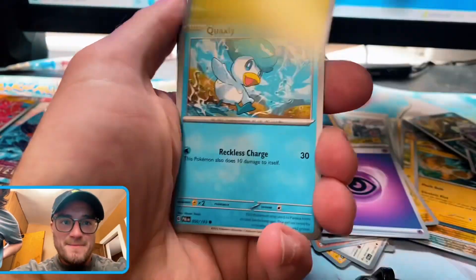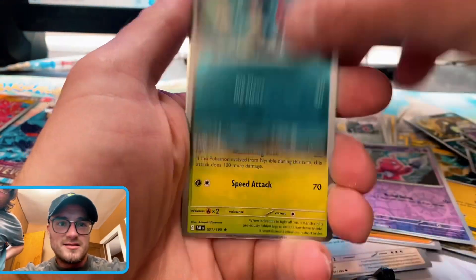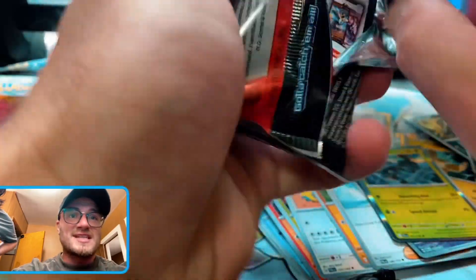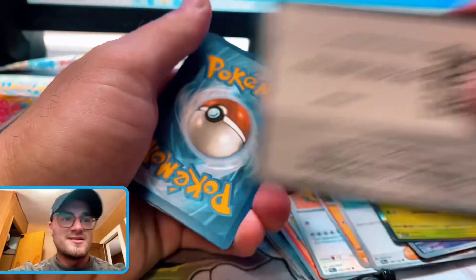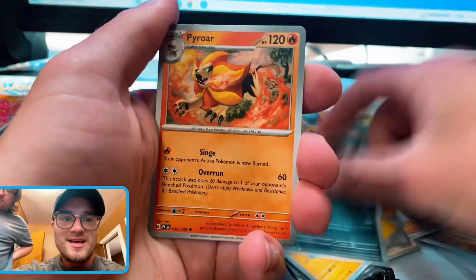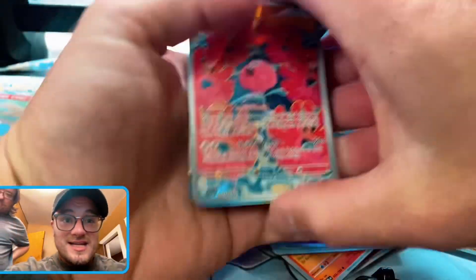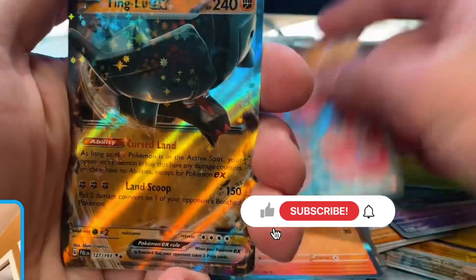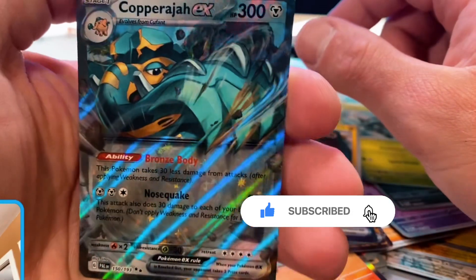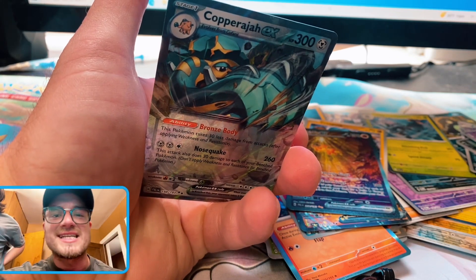Fire, it's psychic — Quaxly, baby. Can we get that illustration? Tinkertink. Low Kick goes in if you use him in the TCG — his first attack only costs one energy and does 130 damage. Sheesh! Fire, it's leaf — last pack, can we get the magic? No. But I'll tell you what we did get: Flamigo illustration, Ting-Lu EX, Chi-Yu EX, and Copperajah EX. Quit playing with your boy. Drop a like, drop a comment, subscribe to the channel with notifications, and support your boy.